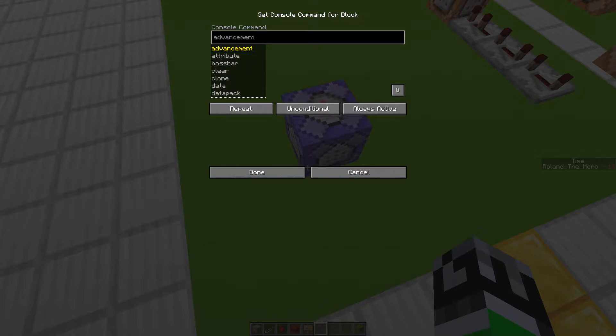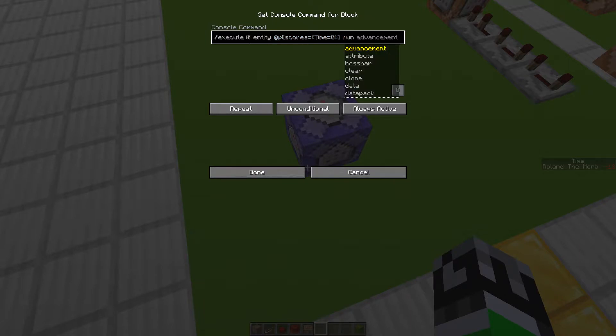Since it's always active, we don't need redstone power for this. We'll do slash execute if entity at the nearest player — because all players will have the same time anyway — and then entity scores, so we want to find the time score: time equals zero. So this will run a command if the nearest player has a score of time equal to zero, and then we'll do 'run' followed by the command that will execute if this is true.